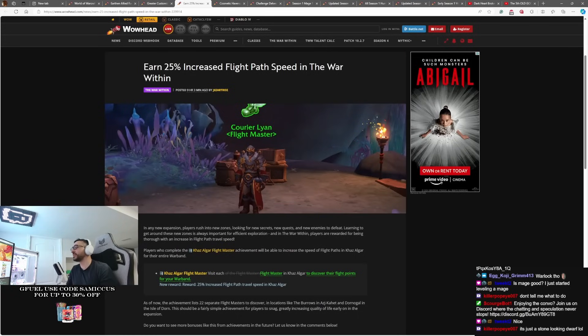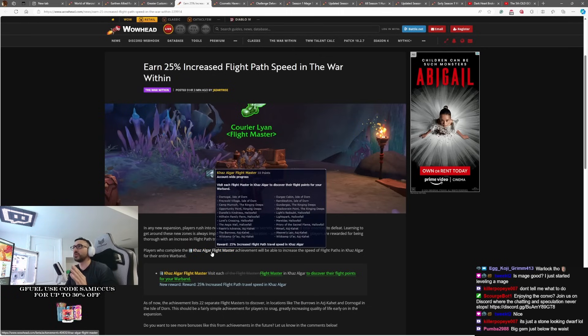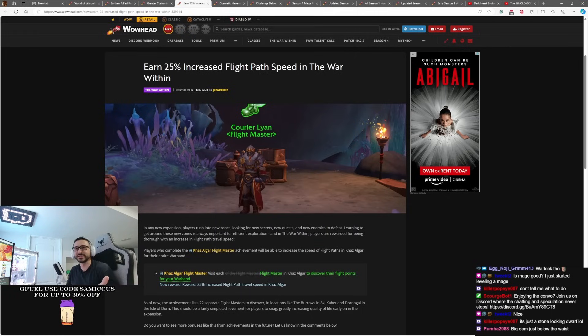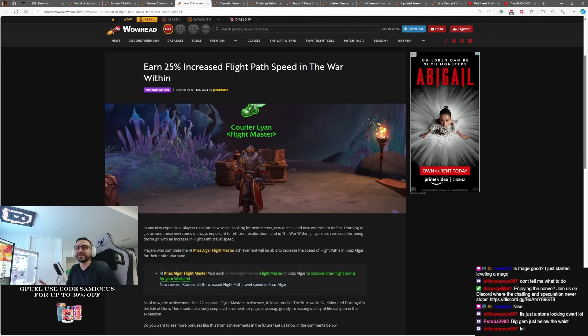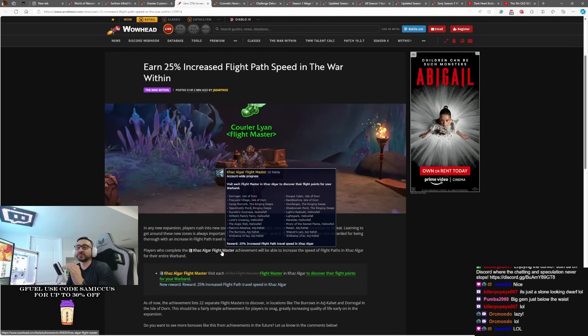You can earn 25% increased flight path speed in the War Within. With dynamic flying and everything that's come in Dragonflight, it's kind of made flight paths a little bit less relevant. But it turns out if you go and talk to every single flight master in the new zone in Kaz Elgar, you're going to unlock 25% faster flight paths, which is pretty cool. I actually still enjoy taking flight paths sometimes — the scenic views. It's so slow right now, but 25% increased speed will be nice. It'll be a warband unlock, so all of your warband characters will get the 25% increased flight speed.